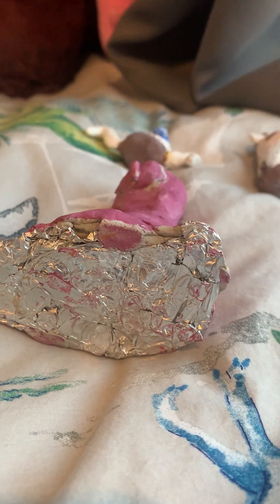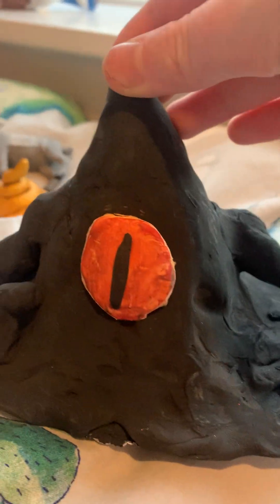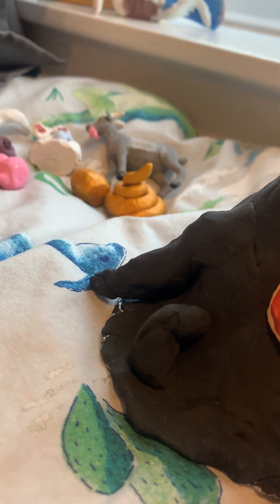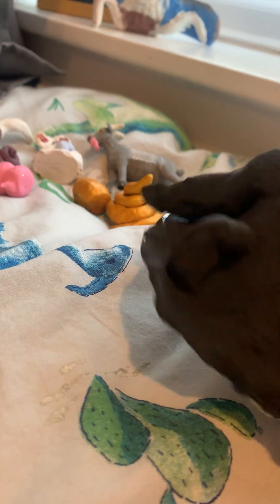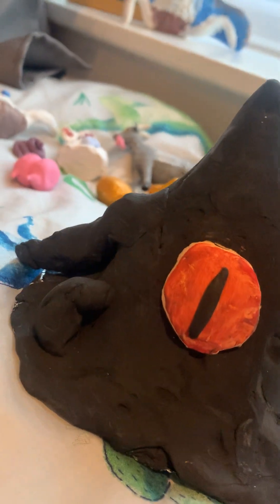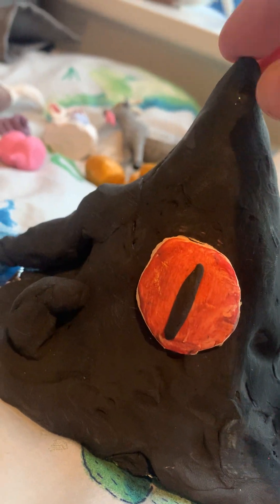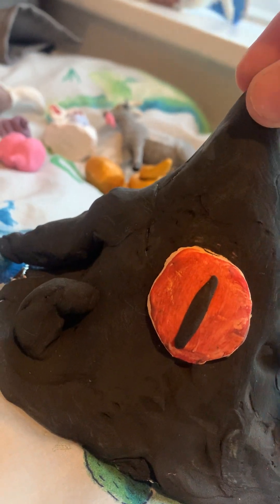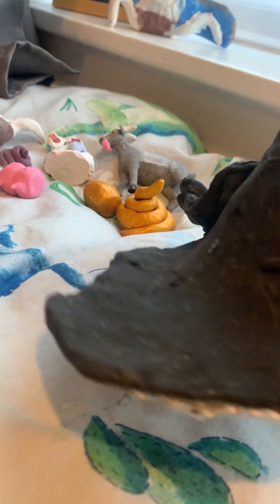When he had one layer of tin foil, he didn't have a spike, he didn't have his tentacles or his eye — just looked like this, but no clay, just tin foil. Then I added another layer that has his spike, then I added layers of clay.